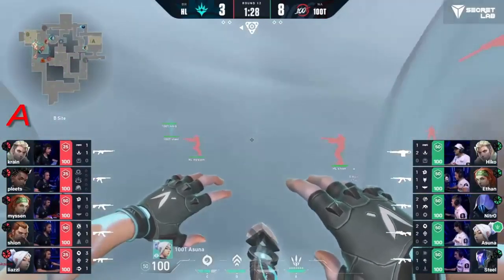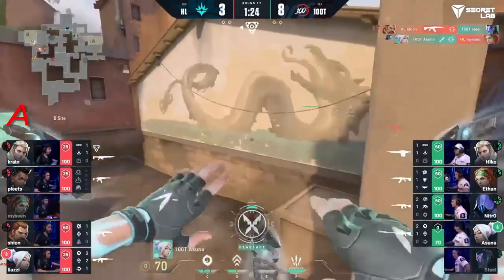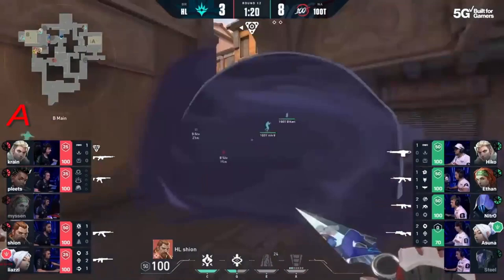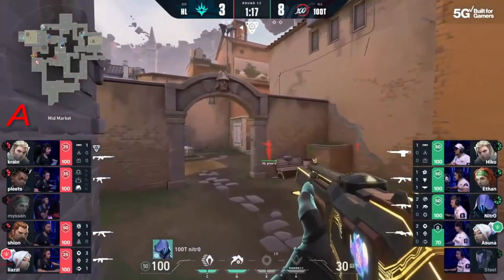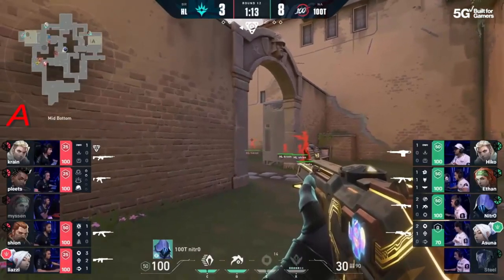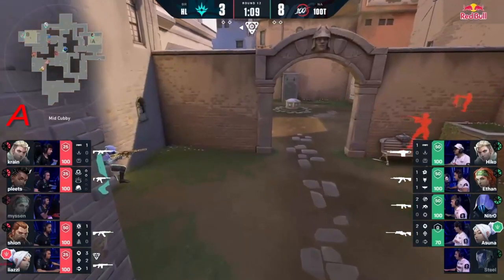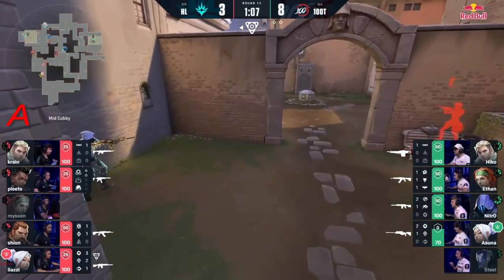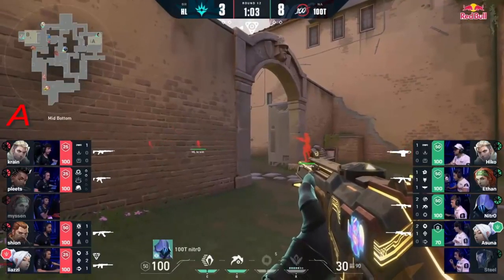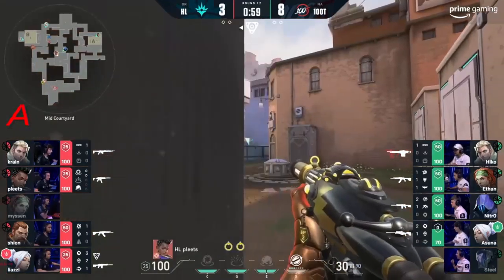They know that they're coming through here. A little bit of space taken away, but Steel's going to drop. Asuna's able to get one — equalized at 4. Havan not giving up, they drop a little bit more util, but they are going to rotate. Nitro's in a great spot — he's going to pinch out from bench. The team audio was cut. You saw the rotation quick back from Ethan, he got right back to A. 100 Thieves is not trying to over-rotate on this. A very tense 4v4 here with one minute left for our last round of the first half.